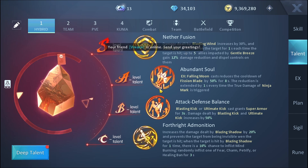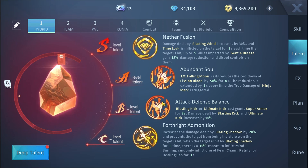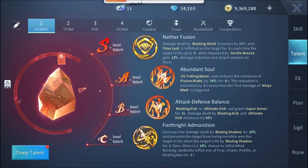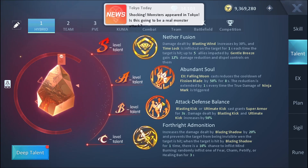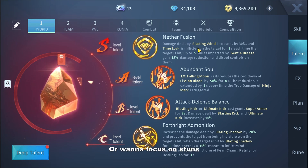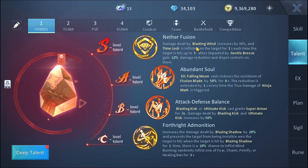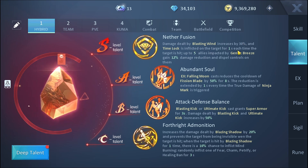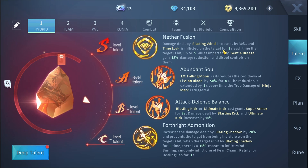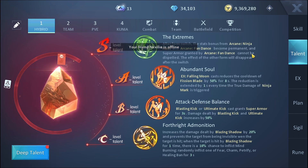Finally, the hybrid build — remember, this is for those who forget to change between builds, like me. When making it I had to account for free-to-play, paid wings, team events, battlegrounds, and more — it works for all of them. The S-level talent Nether Fusion is great if you want to support your team in Ladder or battlegrounds, and even solo your Blasting Winds damage is increased with a great effect timeline. If you want to switch it, go for the super ammo talent instead, as it works for both the fan state and the ninja state.